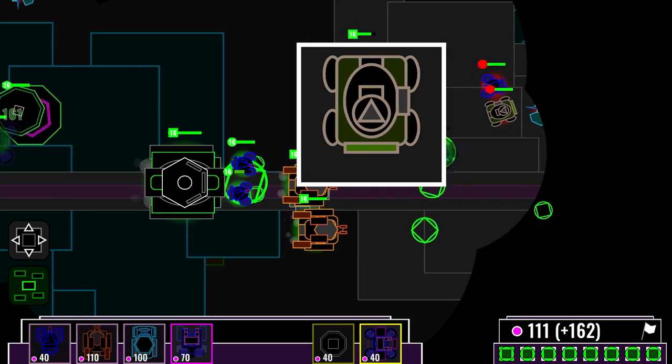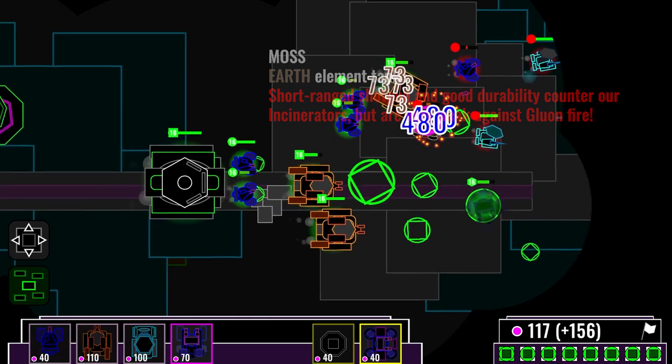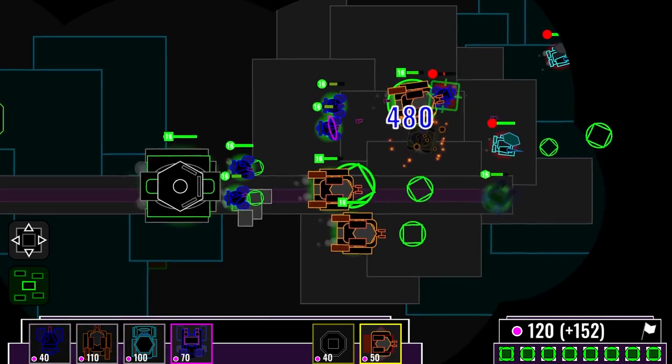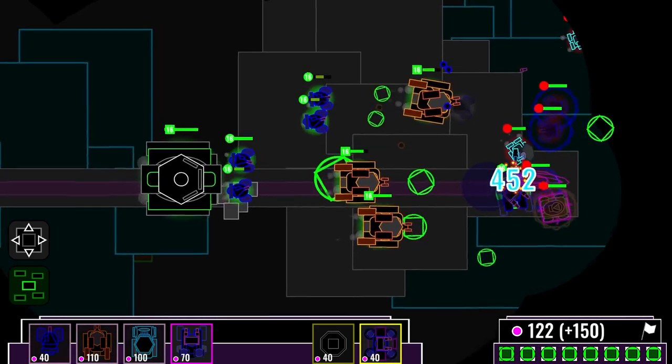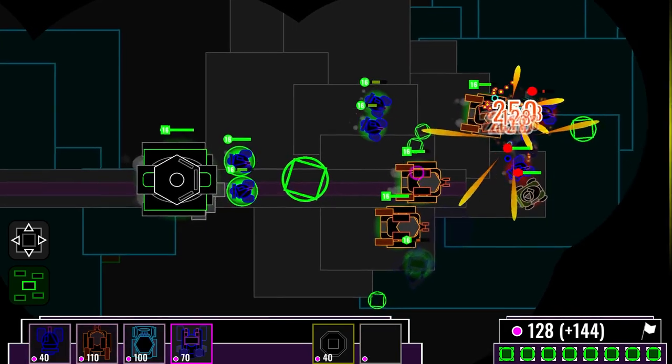However, the moss tank over there is an earth-type unit, which is very strong against fire. That's why we've got our gluons — they are able to destroy those moss tanks before they are able to deal much damage to our incinerators.